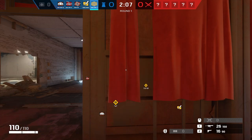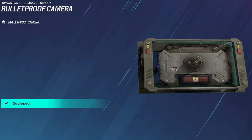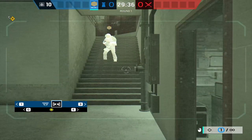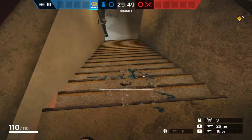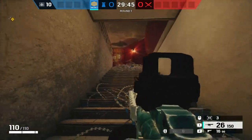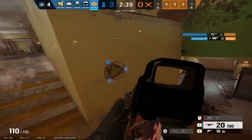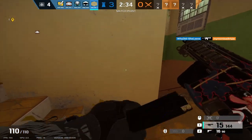Now to talk about something that goes hand in hand with an operator's gadget: their secondary gadget. Jaeger has the choice between a bulletproof camera or barbed wire. Deployable cams are useful for providing additional information to your team, and barbed wire is crucial on most bomb sites. But both of these secondary gadgets don't mesh well with his ADSs, and while barbed wire may be required on most bomb sites, it is available on a ton of operators. So I'll be giving his secondary gadgets a 5 out of 10 — they aren't terrible, but there isn't anything to write home about.